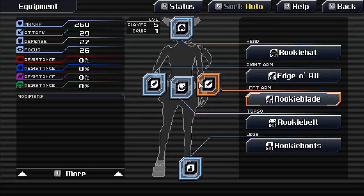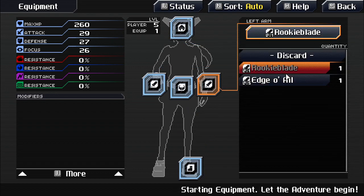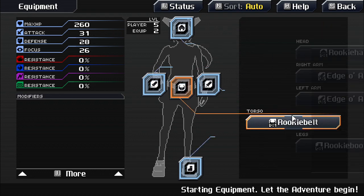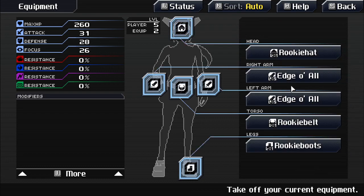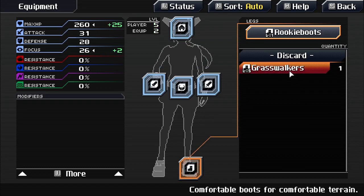Checking equipment in the menus. Getting the Grasswalkers — looking at their stats: plus-two focus, more max HP.